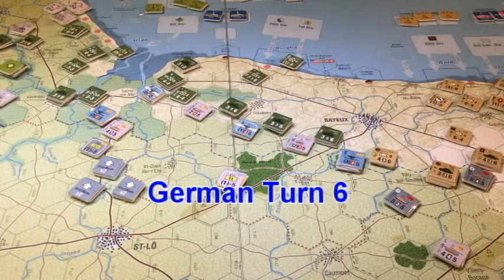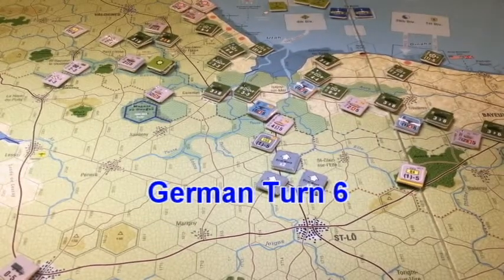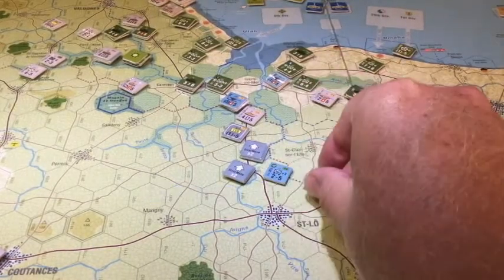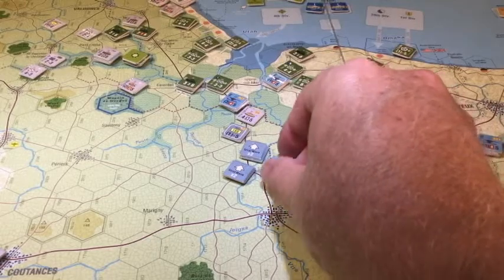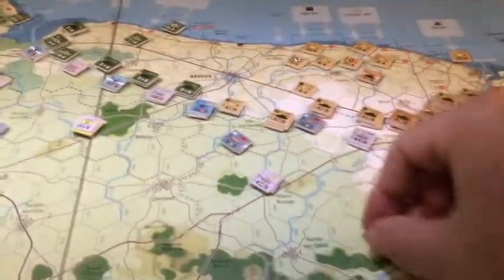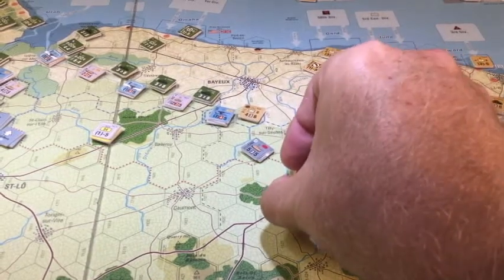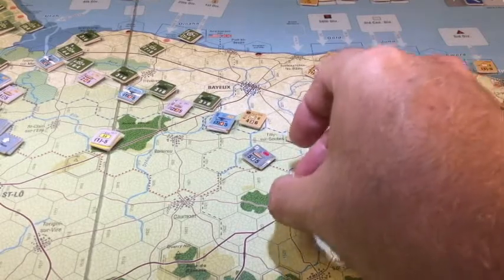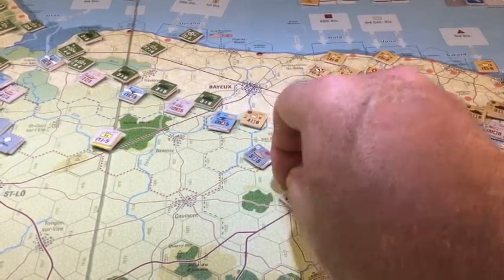Now we are on to turn six. One point of correction — I had forgotten to bring in the German reinforcements for turn five. We have some guys here: small but good quality motorized infantry, and a Panther tank from Panzer Lehr. I think that's getting towards the end of Panzer Lehr coming on. And a naval warfare unit. So in theory we can take two shots with artillery.